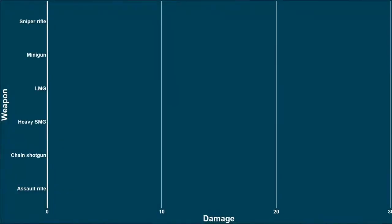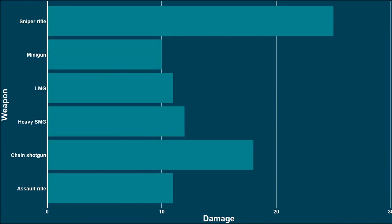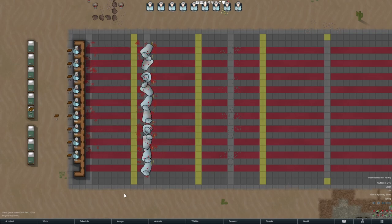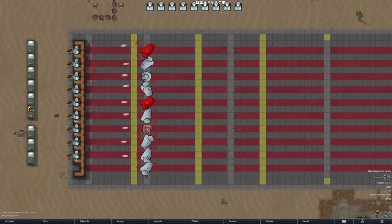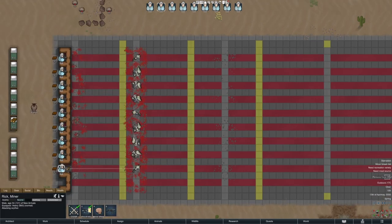Today we are going to cover all of the big hitters: LMGs, SMGs, chain shotguns, assault rifles, sniper rifles, and the big old minigun. For those who haven't seen any of the previous videos, the way we do this is we've set up a firing range with pawns all with 10 in shooting, no particular talents, normal weapons, tested on a whole host of unarmored immobilized buffalo targets, at short, medium, and long ranges. And we're going to do the same again for armored targets — scythers.